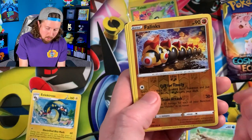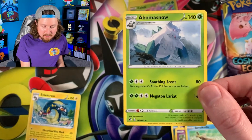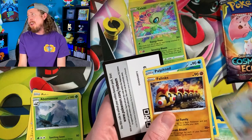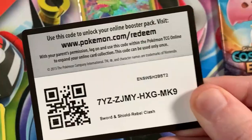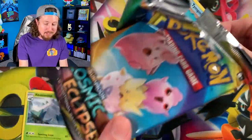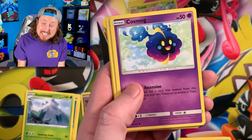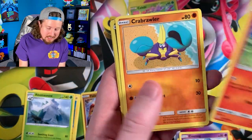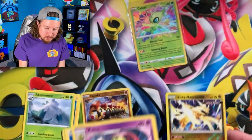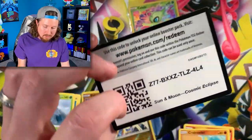Let's see - I think we actually need one of the shinies from Rebel Clash. We got reverse hollow Phanpy and a Abomasnow. Energy. Chatot - and Chatot's a bird, and birds gotta fly, so fly away bird, fly away. There's the code card. Rolling right into the next booster pack which is Cosmic Eclipse - one of my favorite Sun and Moon sets. Still need nine cards from this set for a complete set. We got a Zapdos and an Ultra Necrozma for the reverse hollow, oh and a Rotom. There's the code card.